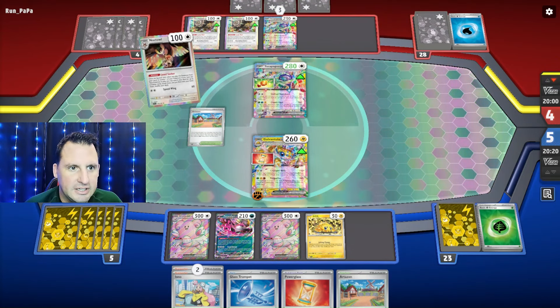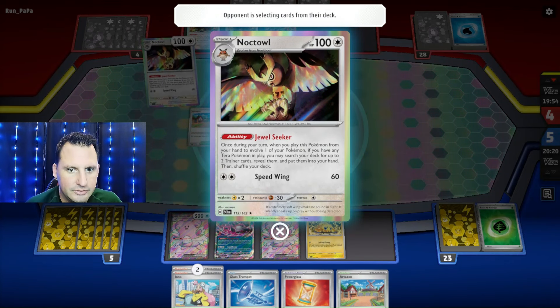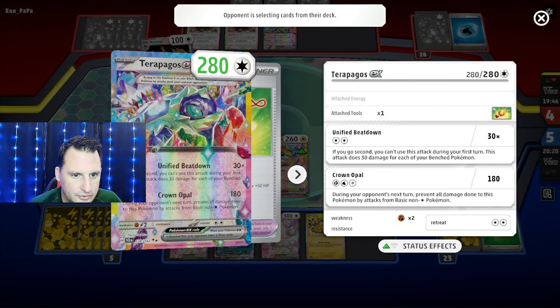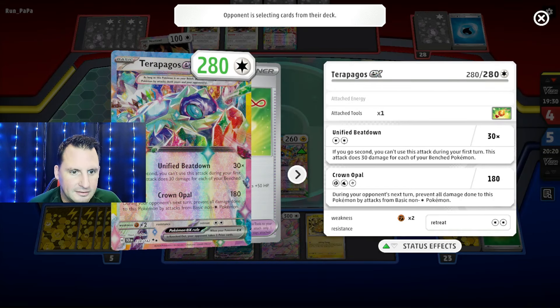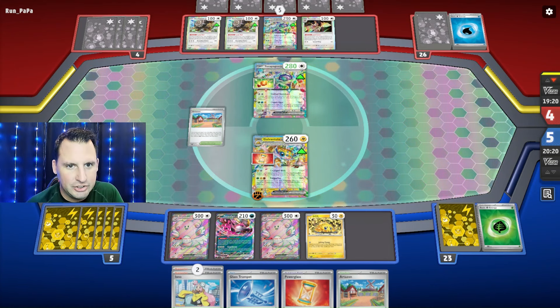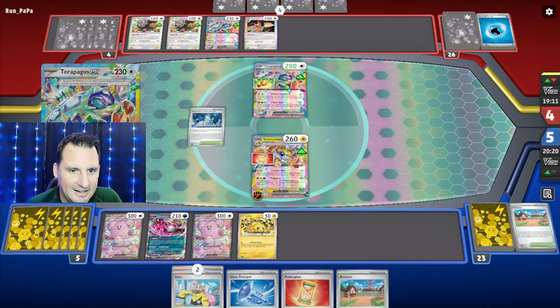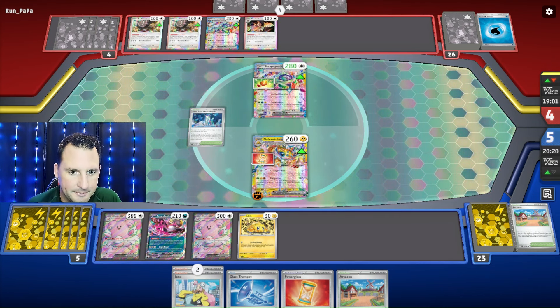Knockout. They get a stage one and two trainer cards. They have a Tera — they have two. They're going to try to hit, but prevent all damage from basic non-colorless attacks — which we are. So there's no damage, meaning I've got to find a Boss. We're going to do the Artisan again. They've got nothing because you can't play items.